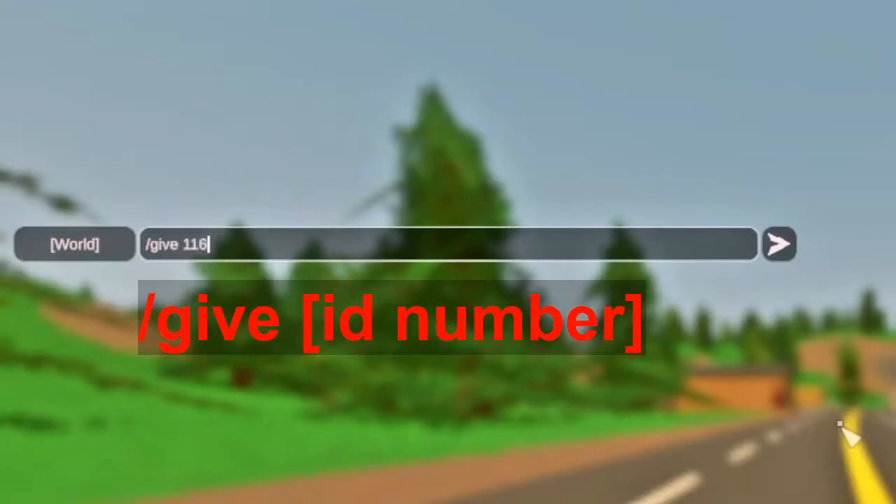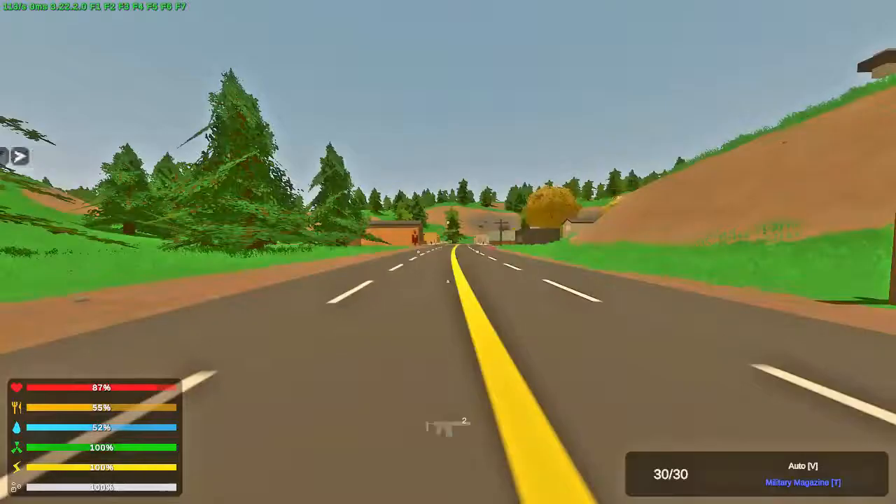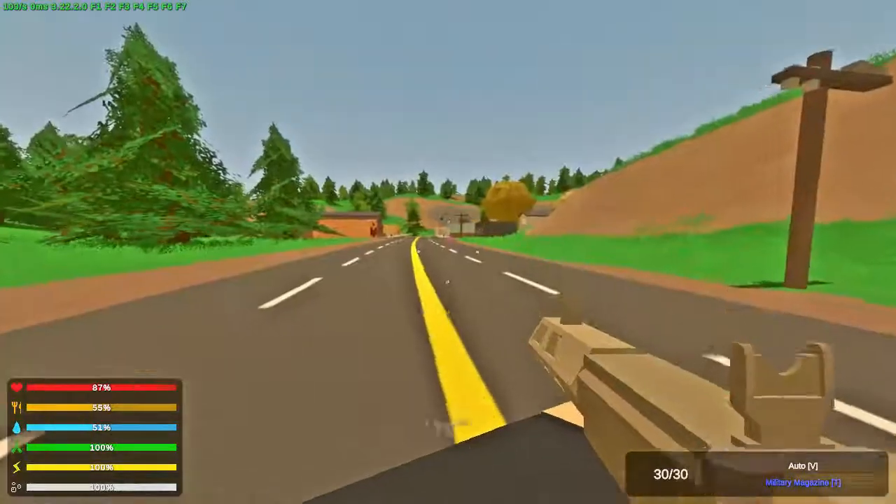Open the chat and type /give and paste in your item ID. And that's how you spawn in items.